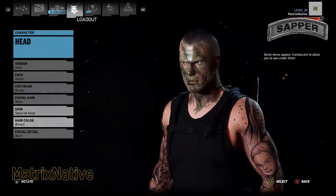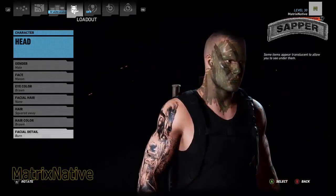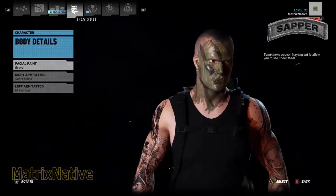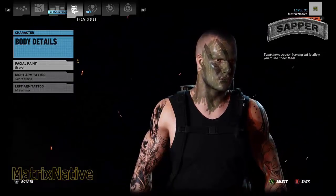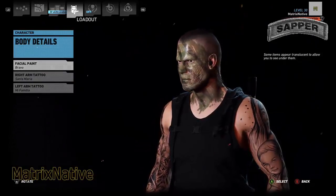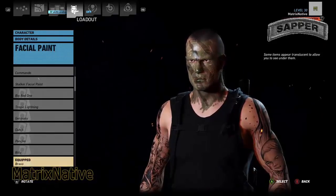Hair — we're going to go squared away today. Hair color brown — of course all this is optional. Facial burn on the left side. Body details — today I'm going with facial paint, going with Bravo. You don't even actually have to put on facial paint this go-around, however if you would like to, again that is optional. I'll be going with Bravo today.